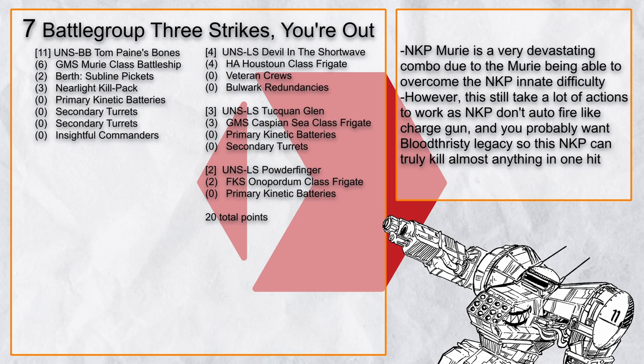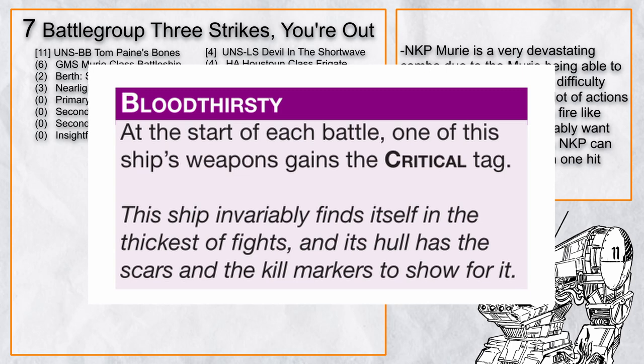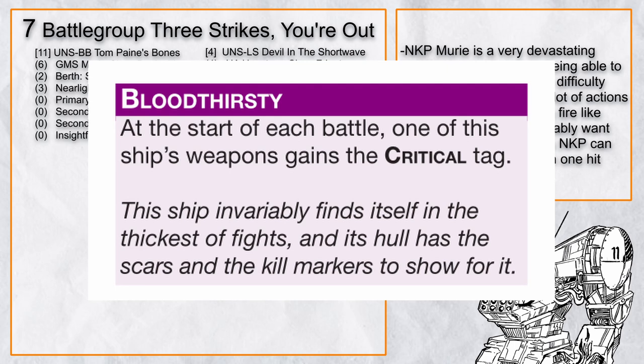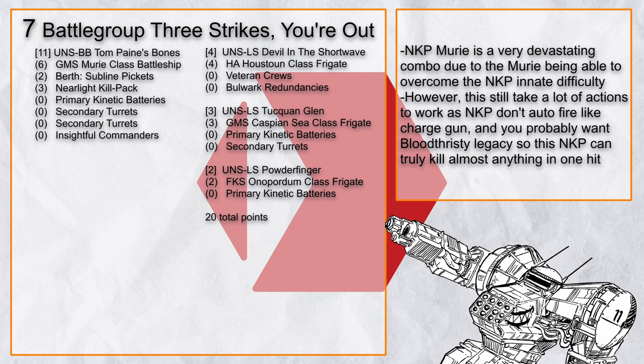'Battlegroup 3 Strikes' swaps that out for a Near-Light Kill Pack (NKP). With Heustown, you can potentially fire it 3 times in 6 rounds — and that's a lot of damage. Most players would want Muri to have the Bloodthirsty Legacy advancement first, so the NKP can crit and double its damage, and Muri can throw all its accuracy on it to crit very often. The turn order: have Caspian Sea screen the Heustown to keep it alive, lock on to the target for more accuracy, and fire. Onaportum and Veteran Crews ensure you hit the target. The sheer damage might kill a battlegroup clean through by round 2, but half your actions go toward keeping the NKP firing properly.